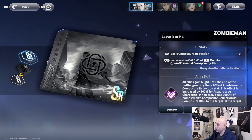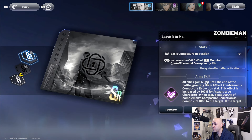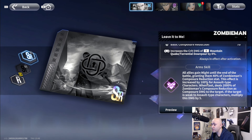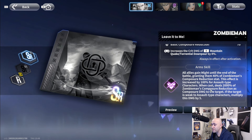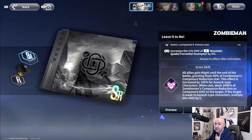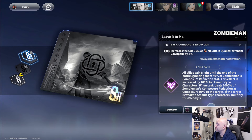The SSR impression is the one I'm personally choosing. Basic composure reduction is the damage reduction he gets, and it increases crit damage of Mountain of Quake and Torrential Downpour by 8%. All allies gain might until end of battle, granting 40% of Zombie Man's composure reduction stat — increased by 100% for assault type — and deals 2000 composure damage to the target. If the target is weak to assault, multiply by five. Insane.